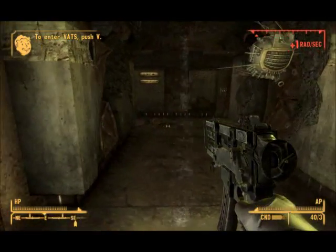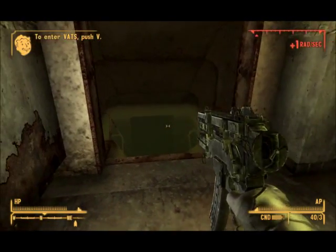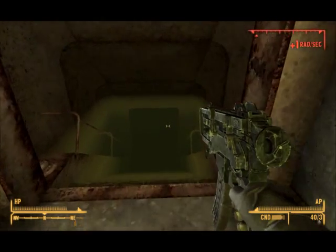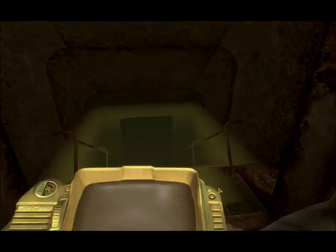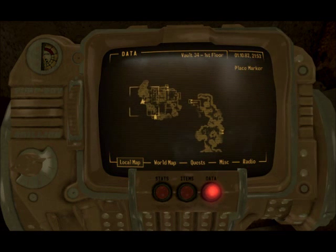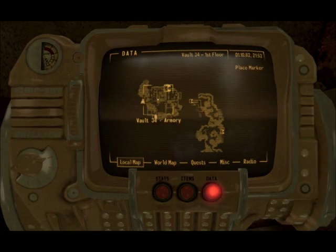Hello everyone and welcome to this video that is going to show you how to gain access to a terminal in Vault 34. You need to get down here into the water. I am all the way on the west side here, inside on the first floor.